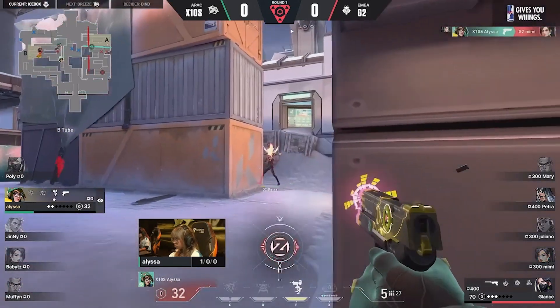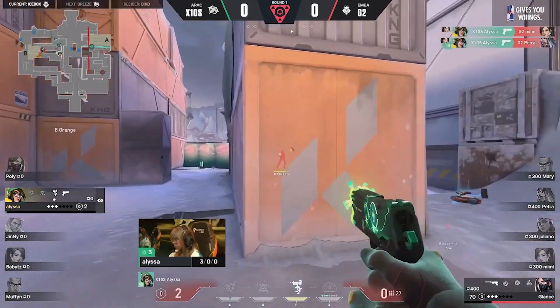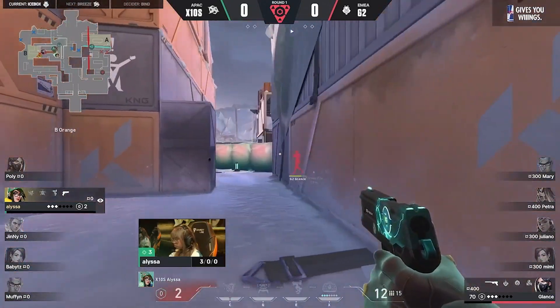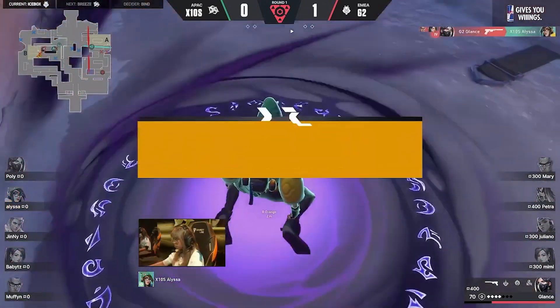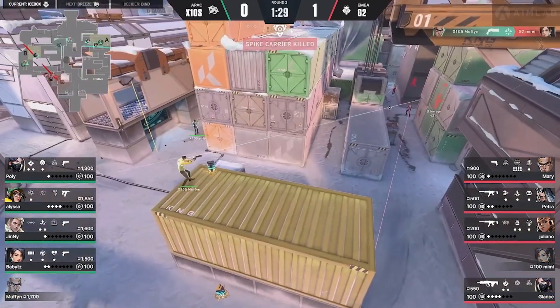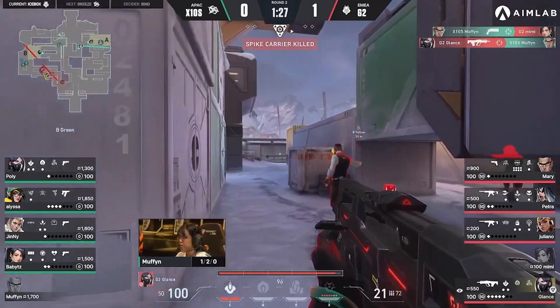Mimi spots her. Alyssa will find the first, a second, onto the headshot — she needs just one more. Glantz already huge in this round, now holding down, hiding behind that wall. She has the time on her side. This time G2 will head more akin to their normal style with this composition. I think the biggest difference is not having that Sova to drone out.